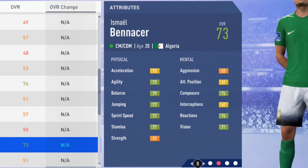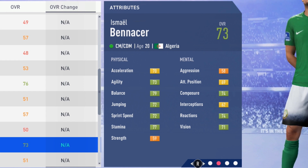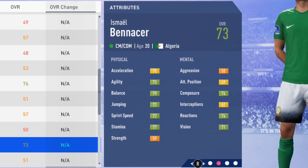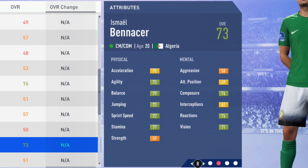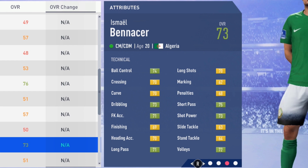If you like the smaller, agile type of players, he's definitely the type for you. He has 70 acceleration, 73 agility, 79 balance, 72 jumping, 72 sprint speed, 77 stamina, and 59 strength. Mentally: 58 aggression, 69 attack positioning, 74 composure, 62 interceptions, 74 reactions, and 71 vision.